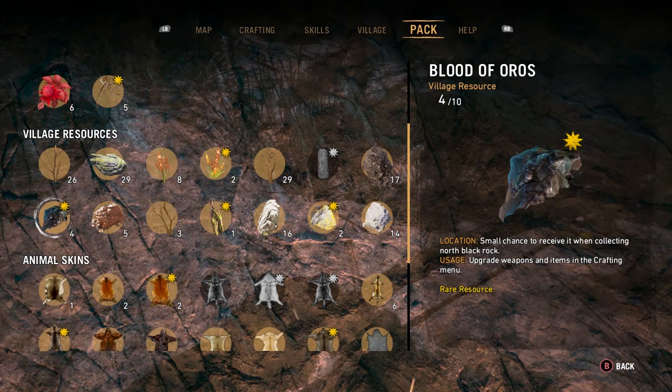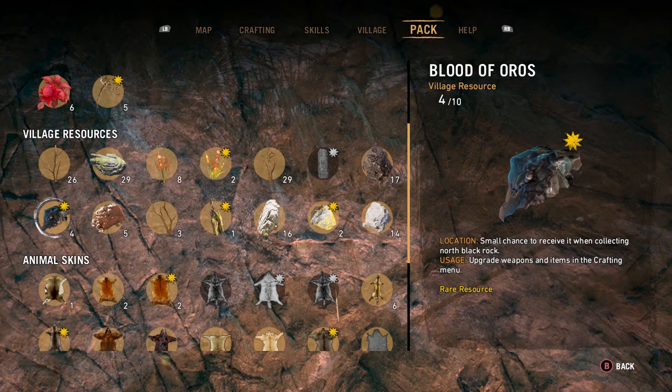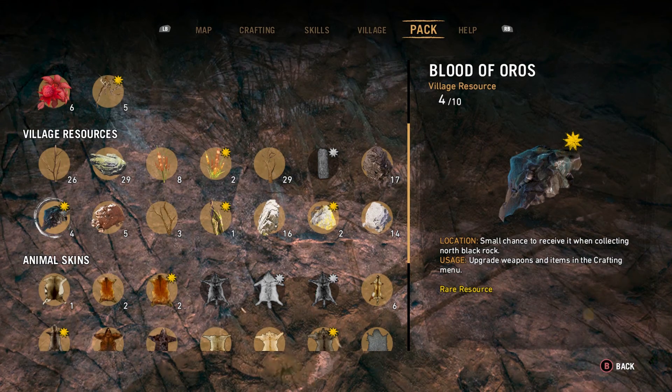Hey, what's up everybody? This video will be showing you how to farm the Blood of Oris in Far Cry Primal. The Blood of Oris is a rare material found from collecting North Black Rock.